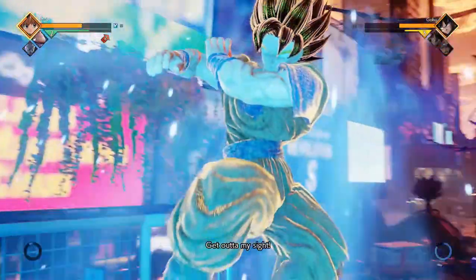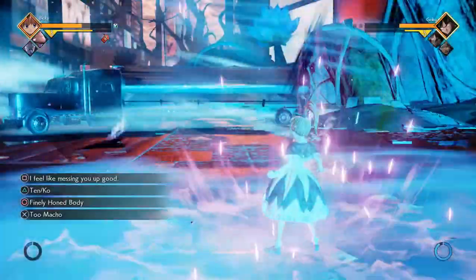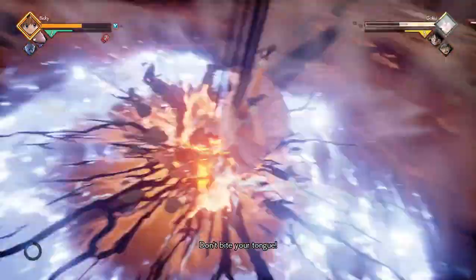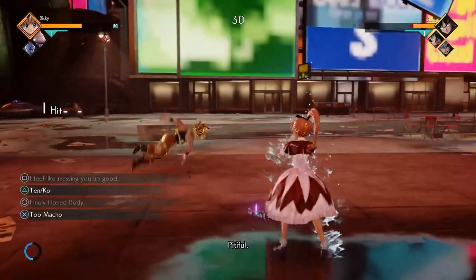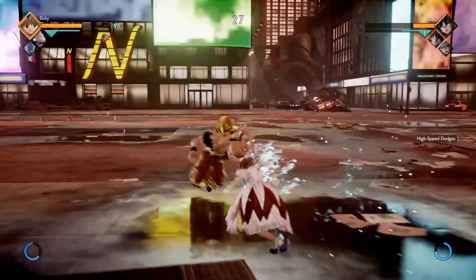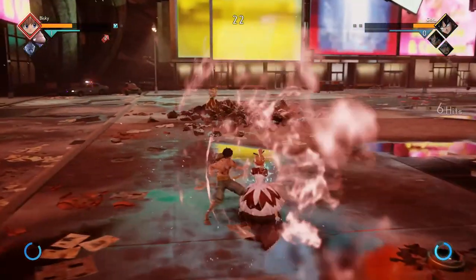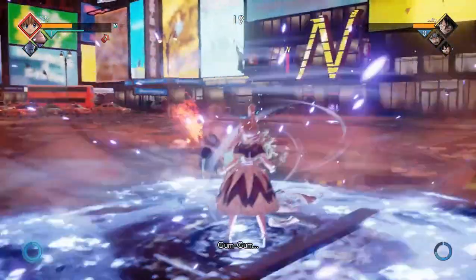I didn't get to hit that Super Spirit Bomb. Alright, I'm just going to wait for you to get down here and then hit you with the good old — stay on the ground bro. No Kaioken for you. My body's stronger and my health is below 60% I think, so I'll just go ahead and do this.